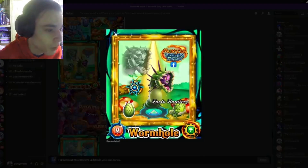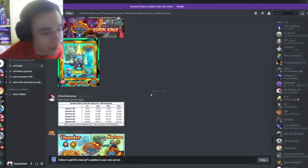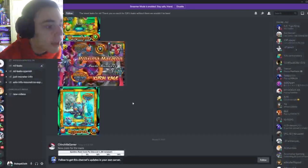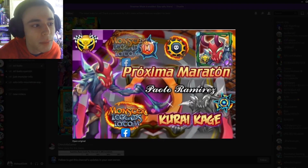Then we also have Wormhole right here, which we have already seen like a million times, but we have its baby form, its egg, and its adult form. Then we also have Moja Drac right here which we have seen before, and Karai Kaij — I probably said that name wrong — but we have seen him before and he is going to be in a marathon apparently, so hopefully you guys are able to get this monster.